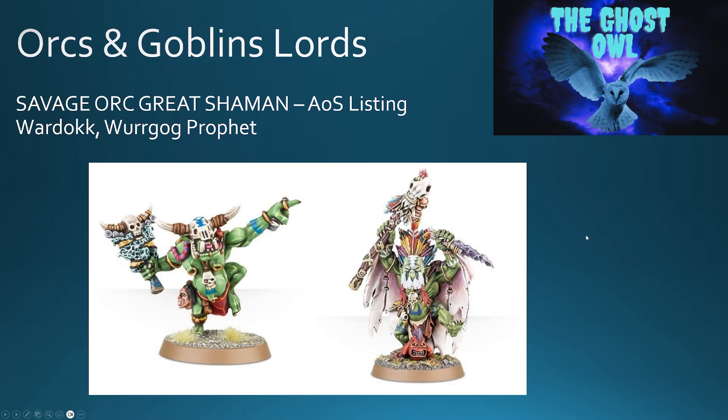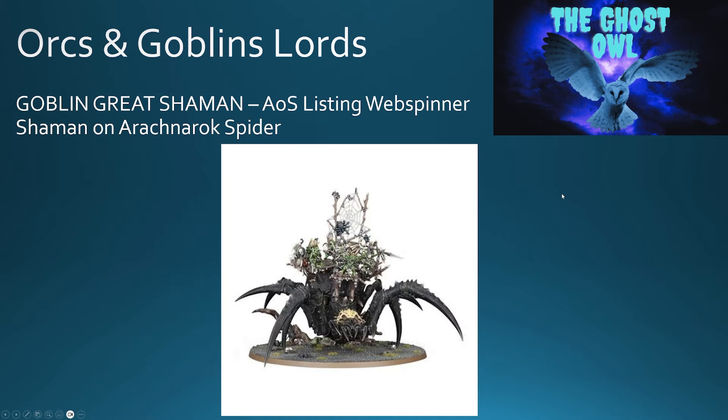So far we're seeing a good selection of Lords — lacking on the Orcs, better for the Goblins, but we're getting both Shamans and melee Lords. Then you've got a Goblin Great Shaman — the Age of Sigmar listing is a Web Spinner Shaman on Arachnor Rock Spider. So this is a Goblin Great Shaman on the Arachnor Rock — no option on foot, which is a shame if casters want to be in units, but an Arachnor Rock is a pretty big old beast and there's definitely an option here.